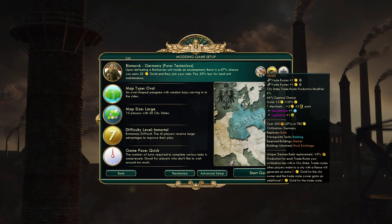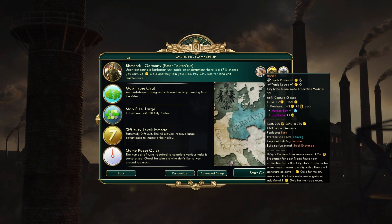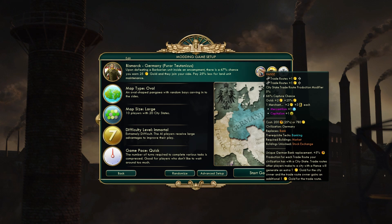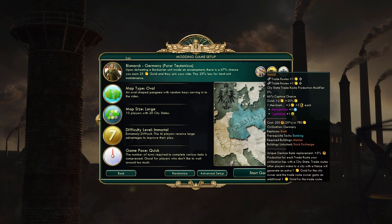Germany's unique building is the Hansa, which is a bank replacement. For every trade route you have with a city-state, it increases a city's production by 5% if that city has this bank in it. So if you have 4 trade routes going to city-states, that's a 20% production boost. If you have 8 trade routes, that's a 40% increase in production for every city that has this bank — and you can build them in every city. This is a huge production boost.